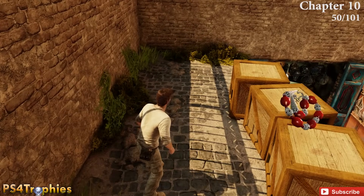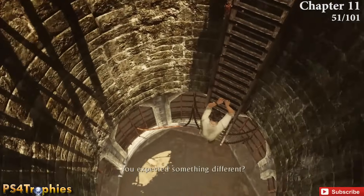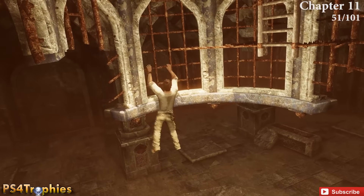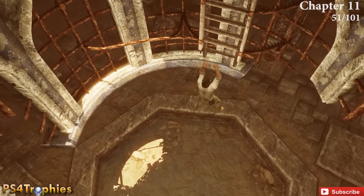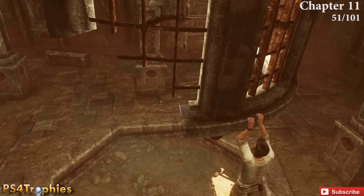Chapter 11 starts at the very beginning — you drop down a well. Once you've dropped down, the treasure is on the back side of the area. Shimmy to the right, then swing around, and you'll see the treasure right there on the lip.